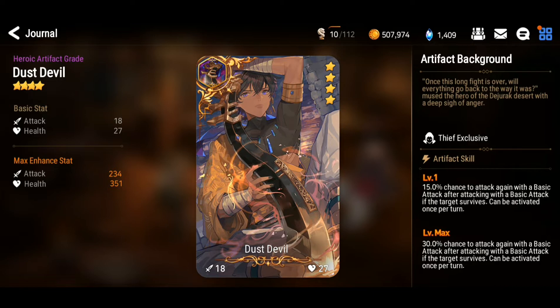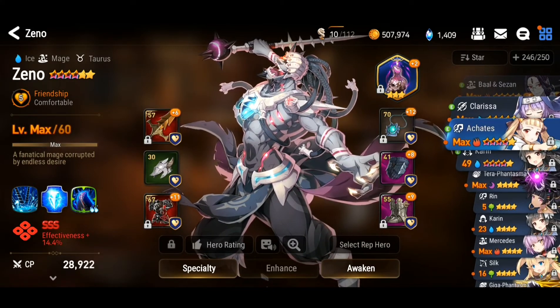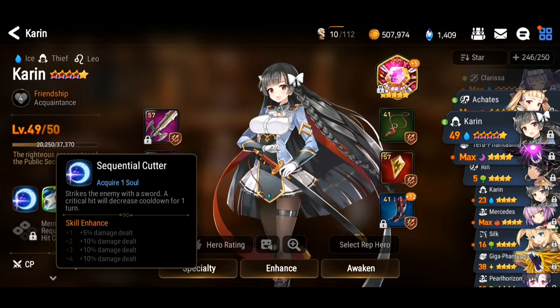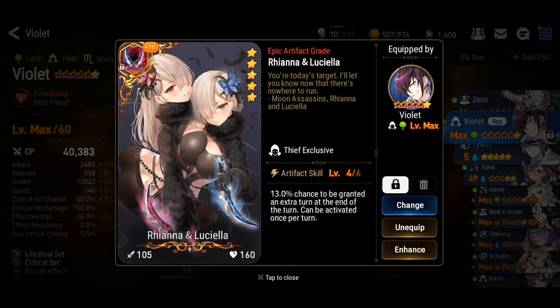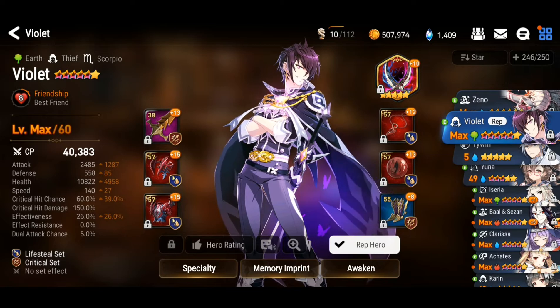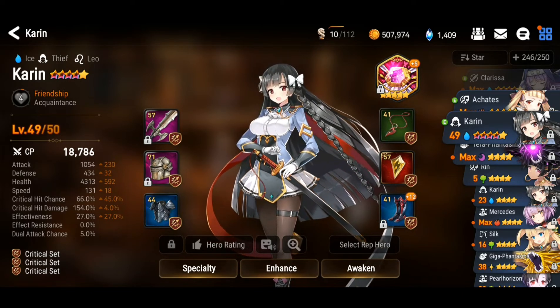The correct artifact is Dust Devil. It has a 30% chance to attack again with the basic attack after attacking with the basic attack, if the target survives — activatable once per turn. This is really good because she has a 30% extra attack chance instead of the 20% from Luciella, and even though it only triggers the basic attack, her basic attack decreases cooldown on a critical hit, giving her a lot of advantage. So the two main artifacts for Karin are Rihanna and Luciella and Dust Devil.